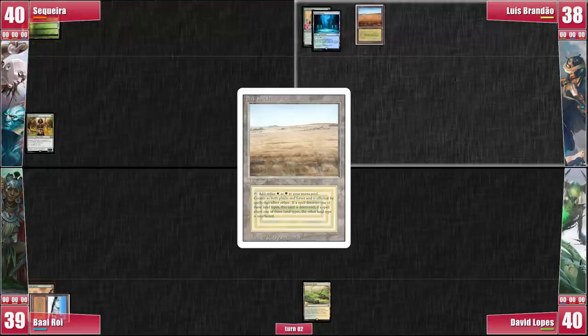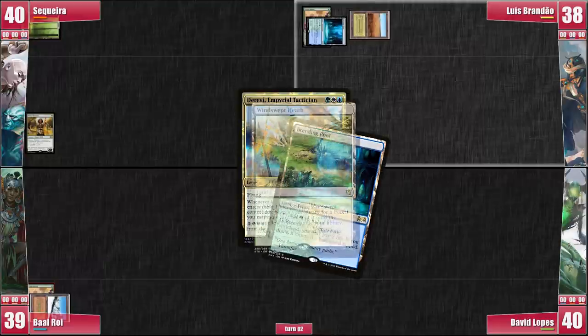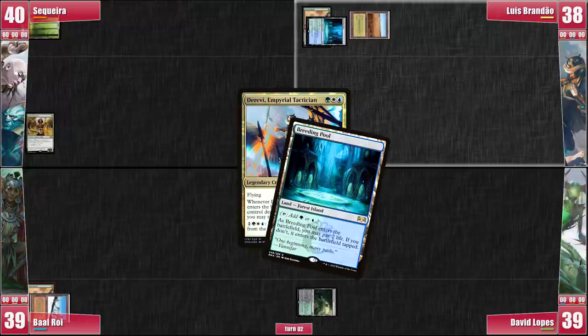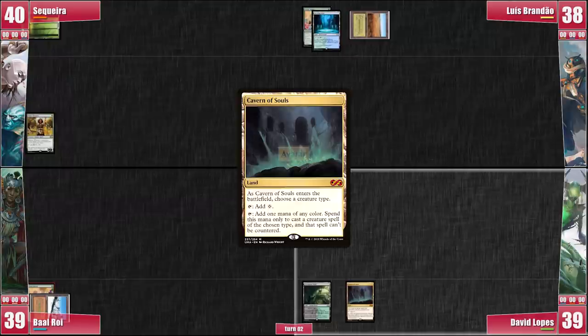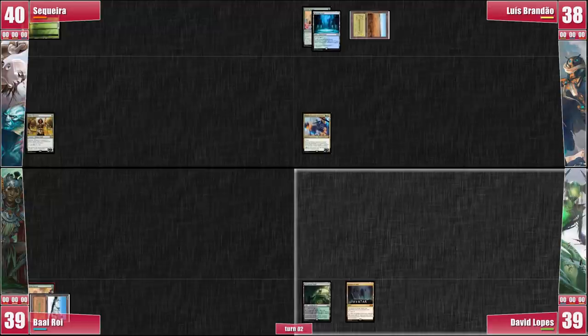Luis plays a land to cover his missing mana and casts Derevi. With Derevi's ETB trigger on the stack, David cracks his Windswept Heath for an Underground Tomb. Luis untaps his Breeding Pool and passes. David plays a Cavern of Souls as his land for turn, naming Avatar. He passes to Baal without further plays.